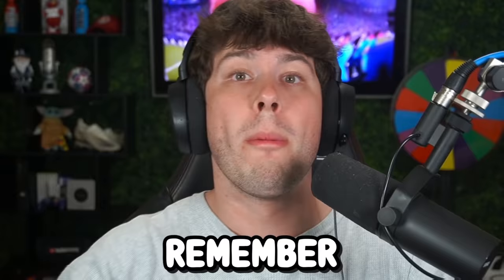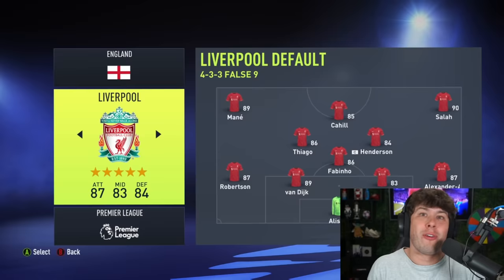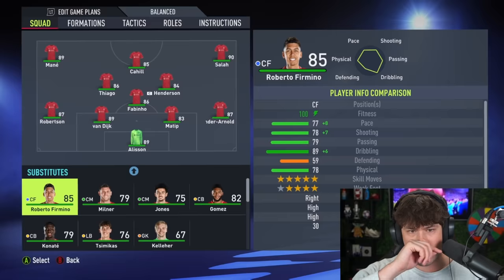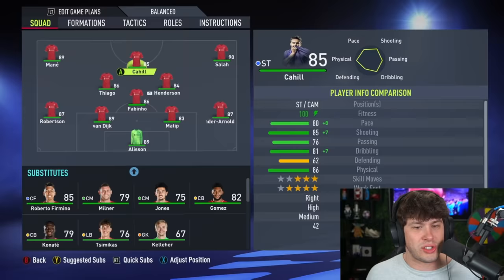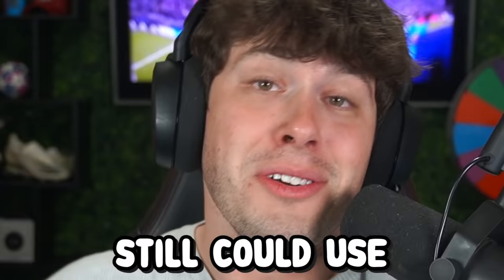Remember, I get to choose three teams to control, so we gotta look at these teams very closely. If I wanted it to be boring, I could go with Liverpool — they finished in first place and they're in the final in real life. First place in the group means they got one icon. Did they even get an icon? Tim Cahill, bro. I didn't even see him because he is so average compared to the rest of the team. I could choose Liverpool though — they'll probably still be good.